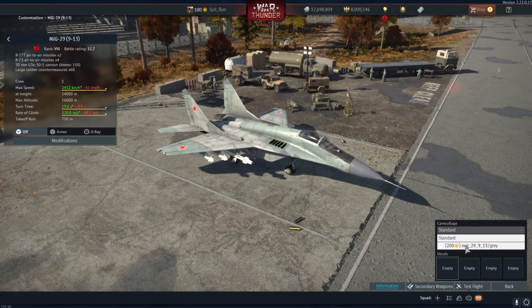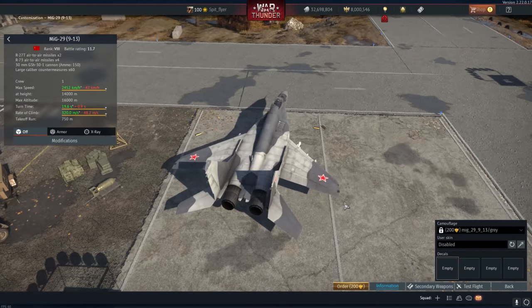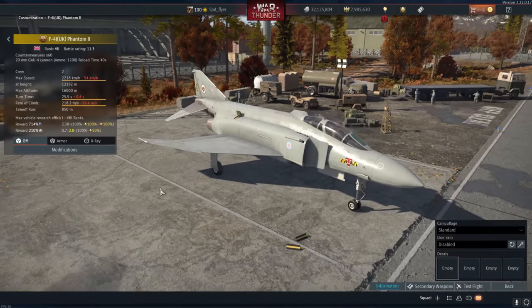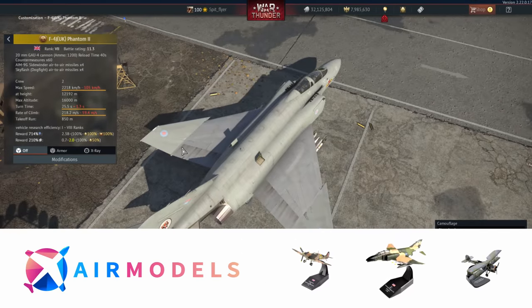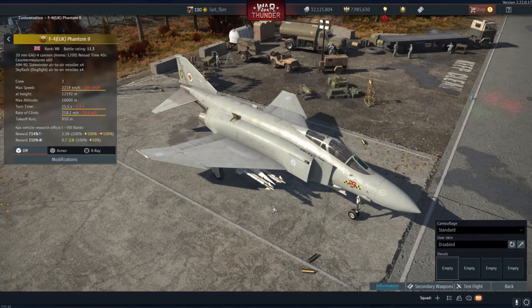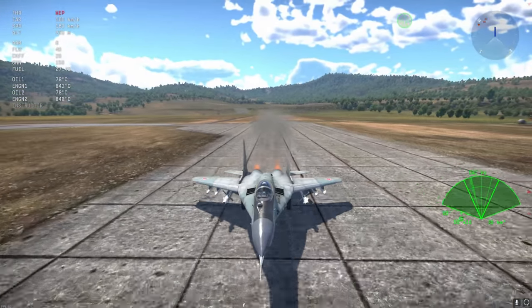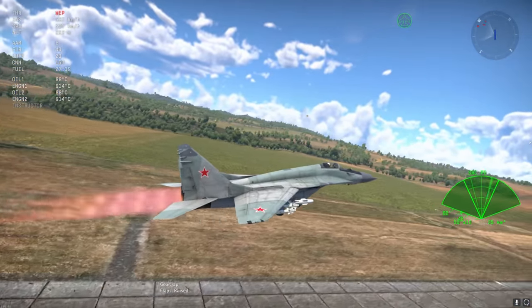I wish they had chosen premiums at a lower battle rating — something around 10.0 would have been acceptable. For the Brits we have the F4J, essentially an F4J with British twists: the AIM-9Gs, Sky Flashes, and an extra 20mm Vulcan gun — more or less equivalent to the FGR2 and FG1 at 11.3. I feel pretty negatively about it. I'd also mention the Sea Harrier FR-S1 coming as a squadron vehicle — two AIM-9Ls, 60 countermeasures at 10.7. That I think is on the line of acceptable.